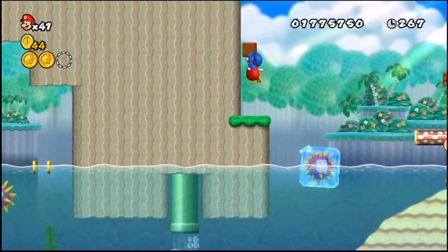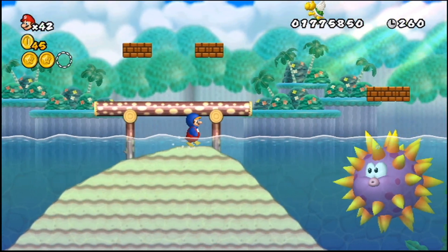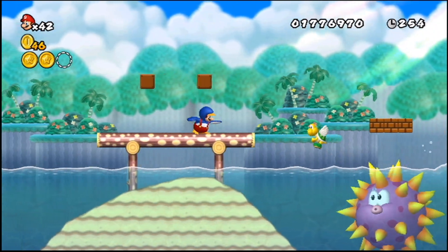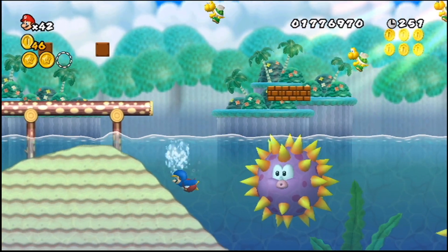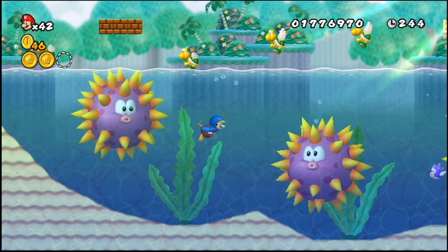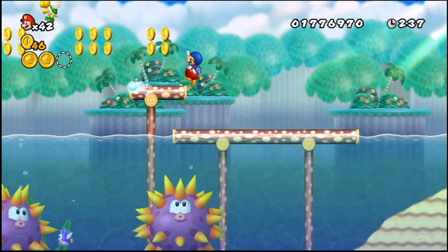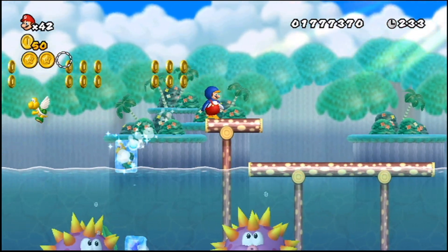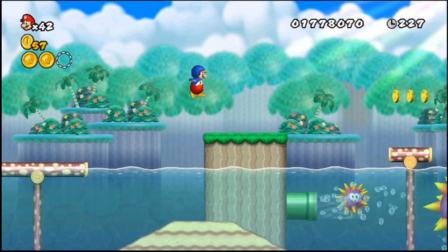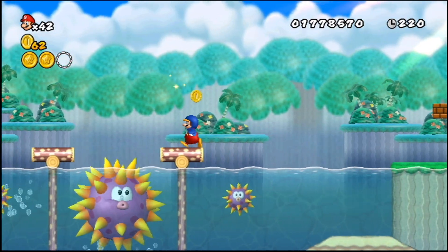That's obviously a theme that's in this level a lot. No one ever expects the second invisible block. I feel like there's a Star Coin inside one of the big urchins, but I don't think they're actually affected by anything. Unless there's a Starman — I know Starman can kill them. That's sort of a running theme in this game: enemies that you can only kill with a Starman.